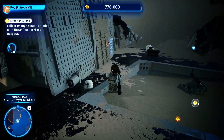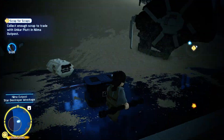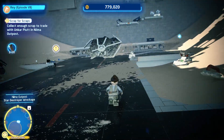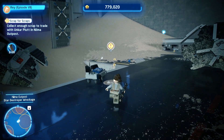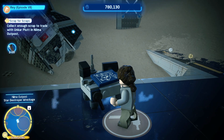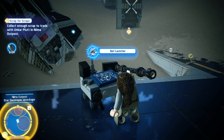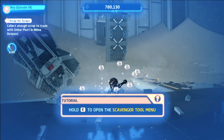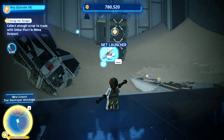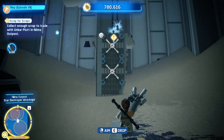The table for the Scrap for Scraps quest is located in the back. You're going to get your first tool, which is the Net Launcher. As you proceed to the back where the quest indicator is, you're going to come across a little workbench and you're going to create your first Net Launcher. It's going to take you through a quick tutorial on how to use it.